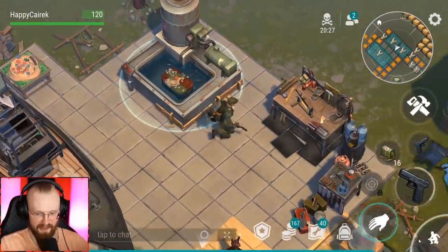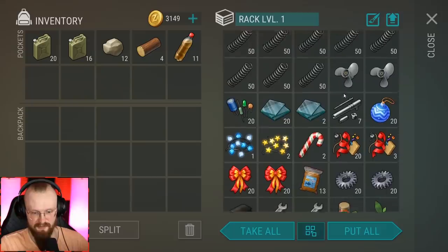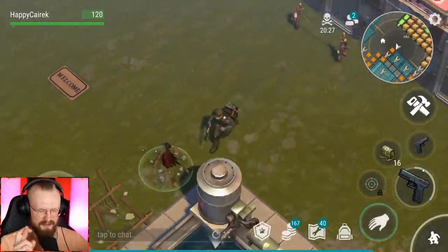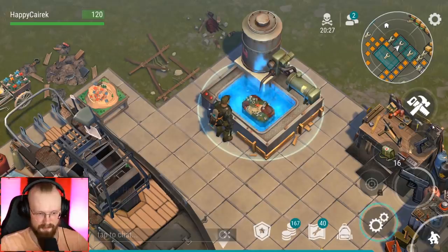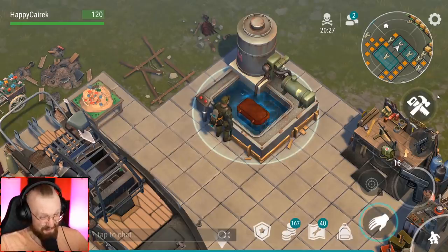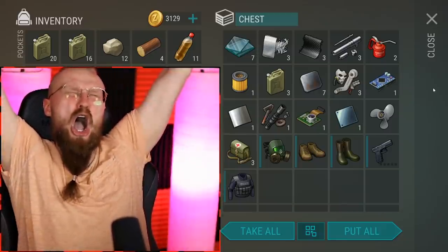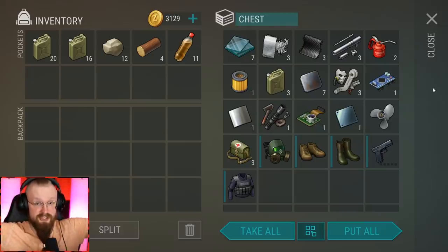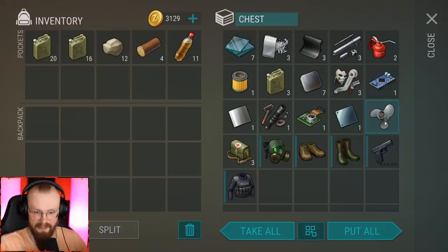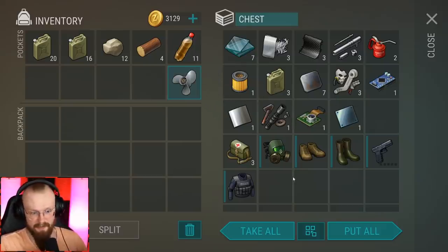Let's drop the box into the acid bath - we require three acid. You can get acid from red crates inside Bunker Alpha. Please, please, please - a propeller! I do suggest leveling up Jake to level 10 so you unlock propellers and have a higher chance to get them from the sunken crate. I've seen people getting propellers before level 10, even at level 9, but probably wait till level 10. This is my second propeller after hitting level 10!